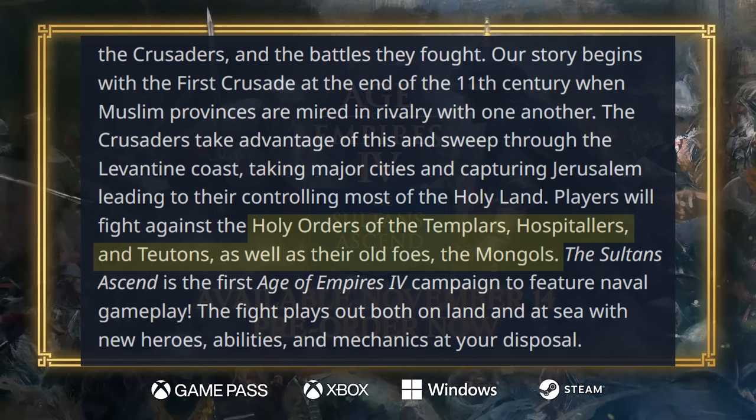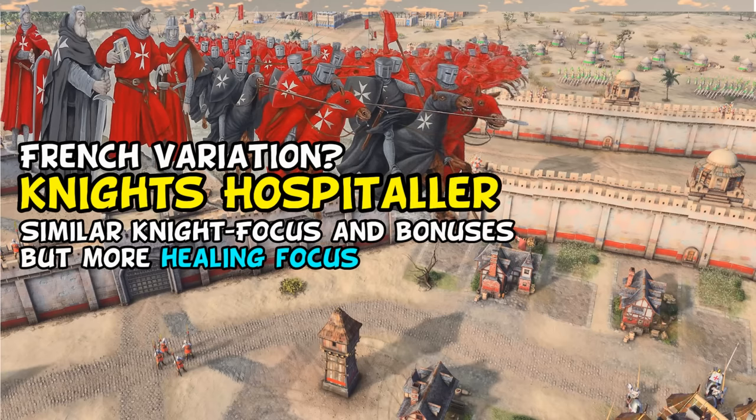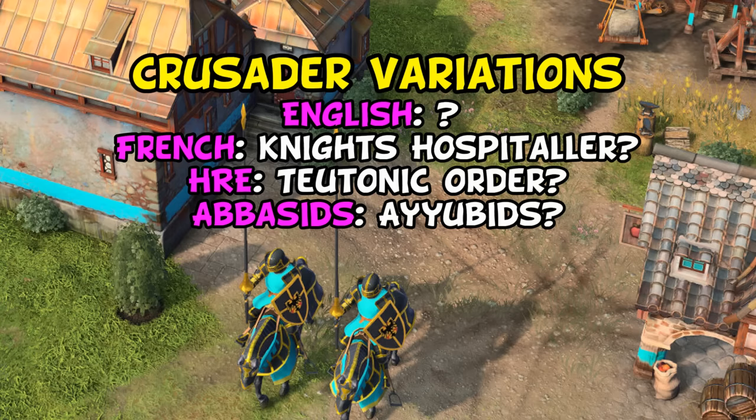One might suspect, given the theme of the DLC is Sultan's Ascent and they mentioned fighting Templars, Hospitallers, and Teutons, that those would make up three of the variants. For example, Knights Hospitaller might be very similar to the French but with more reliance on healing mechanics, reskinning the regular French units into a Crusader theme and swapping a couple of bonuses or landmarks. It was the easiest layup in the world to just introduce Crusader-centric variations of English, French, Holy Roman Empire, and Abbasids that are also playable online.